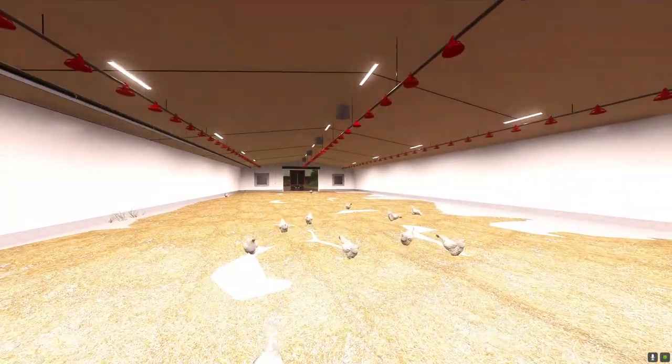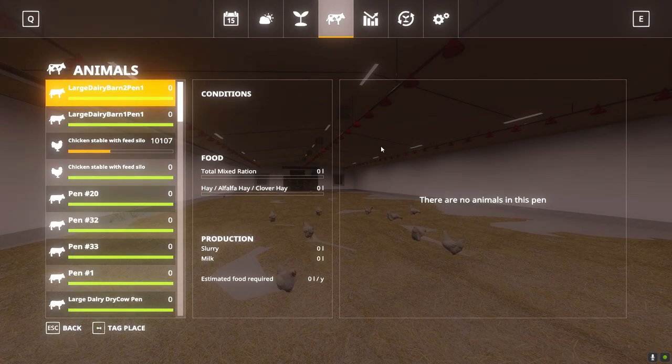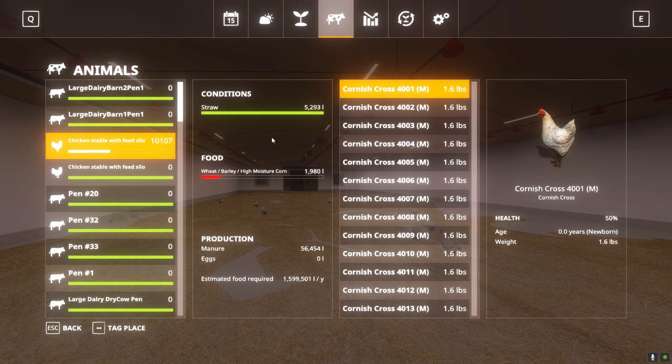If we look in the seasons menu, here's my chicken barn — they're low on feed right now. Straw conditions are full. Estimated food required says 1.5 million liters, which would be for the year — that's not far off. They go through roughly 500,000 liters every nine days since they're not a full season.